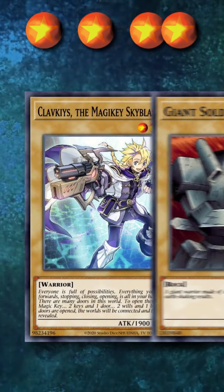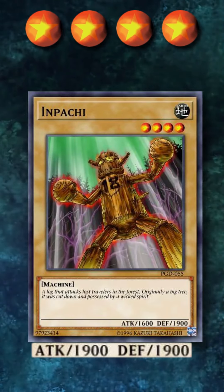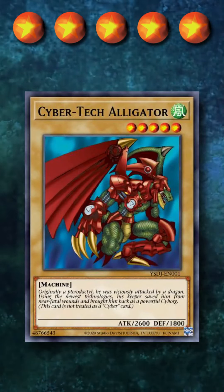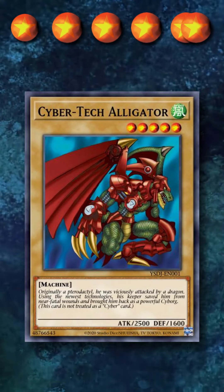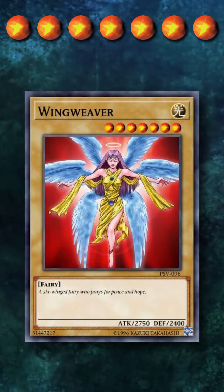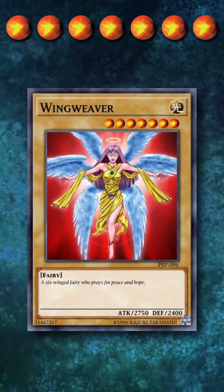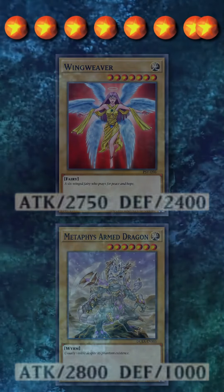At level 4, we have Calv Keys and Magic Key Skyblaster with 1919 total, only having 300 more points total than the second place Inpachi. At level 5, we have Cybertech Alligator with 2516 total, winning this spot while having the highest attack of its level as well. At level 6, we have Lightbringer Lucifer with 2618 total, also winning its spot by having the highest attack in its level bracket. At level 7, we have Wingweaver with 2750 attack and 2400 defense — this was the second highest attack level 7 monster, and used to be the highest until Metaphys was released in 2014.